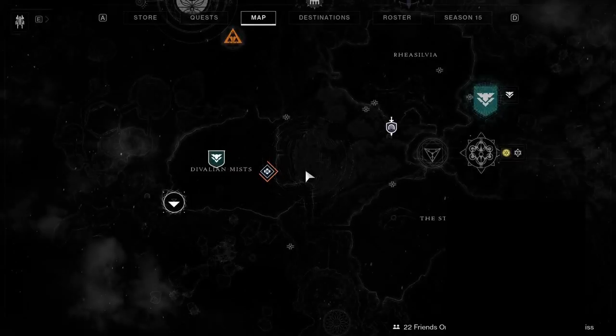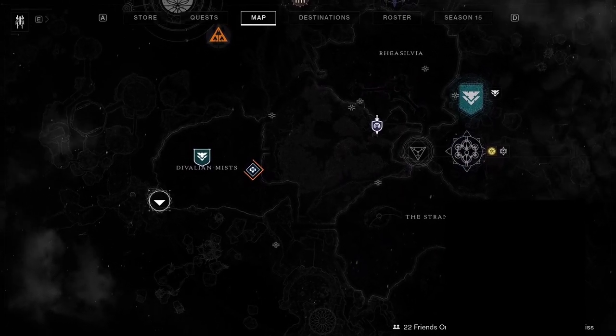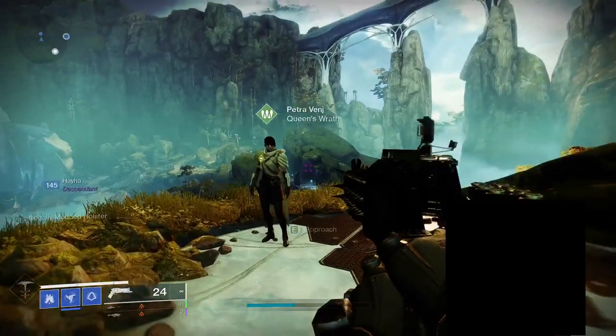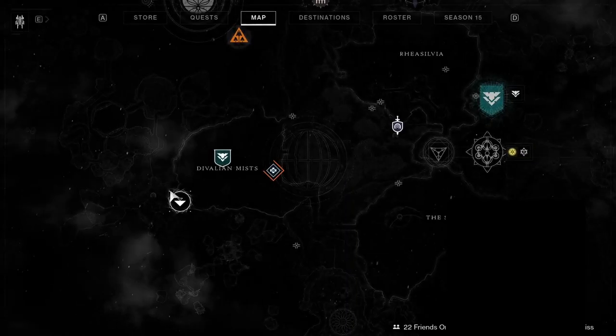First, make sure Petra Venj is in this location on your map. She should be in the Strand. Once you have confirmed that she is there, you can go ahead and load into the Diwali and Mists.